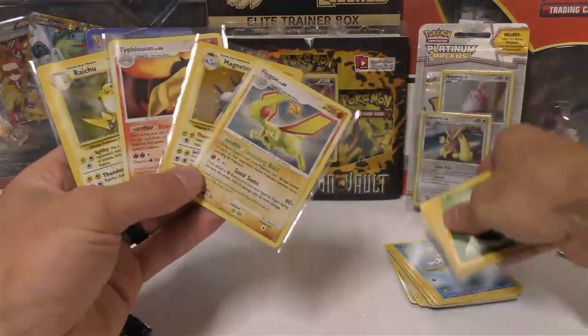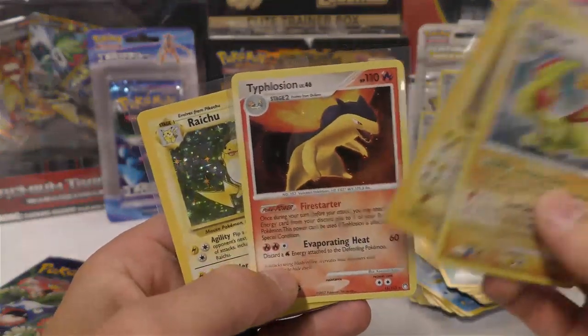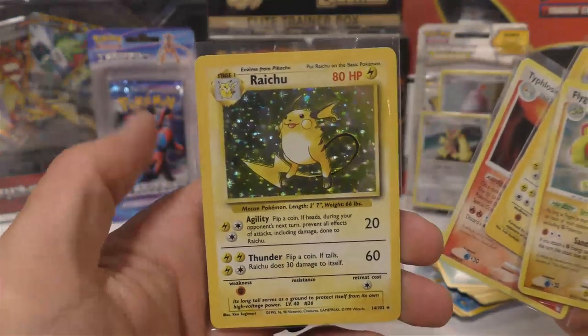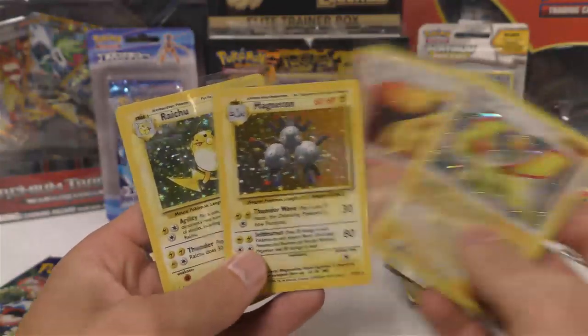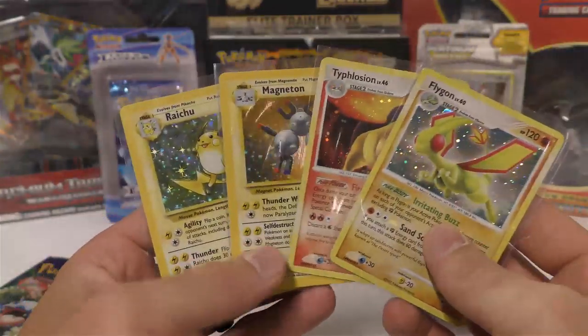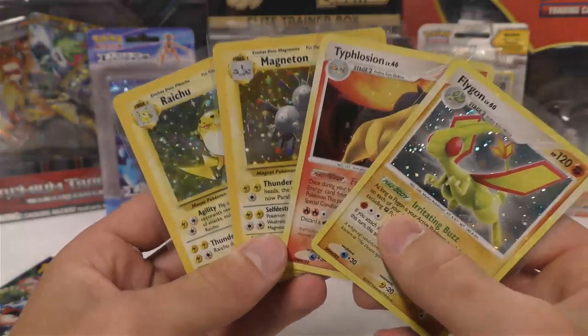So we got a Flygon, a Magneton, a Typhlosion, and finished off with a base set Magneton. You're totally going to send this stuff off to PSA — well, I guess it's up to you Gino if you want to send this stuff off. Then we'll talk about some of this other Diamond & Pearl stuff. Thanks again!